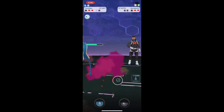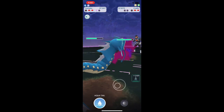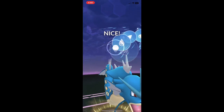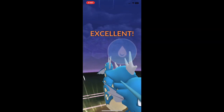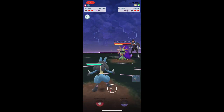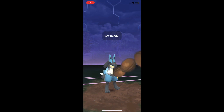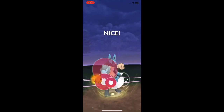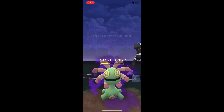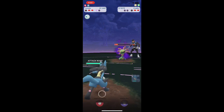Alright, so now he's... that is Cradily. So this team is not what I expected. We'll just throw as many of these Water moves — actually, I am going to switch into Lucario. Lucario has the Fighting moves with Power-Up Punch. That's super effective — it's going to be super effective against Cradily. Now let's hope Tyranitar is in the back, because if so, this battle is over already.